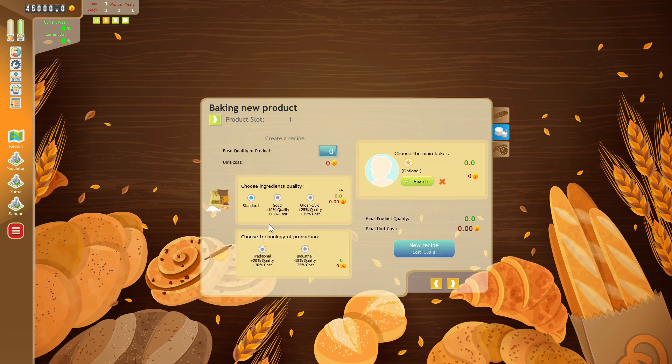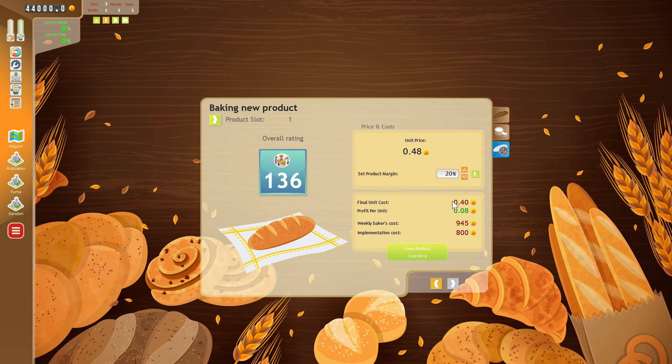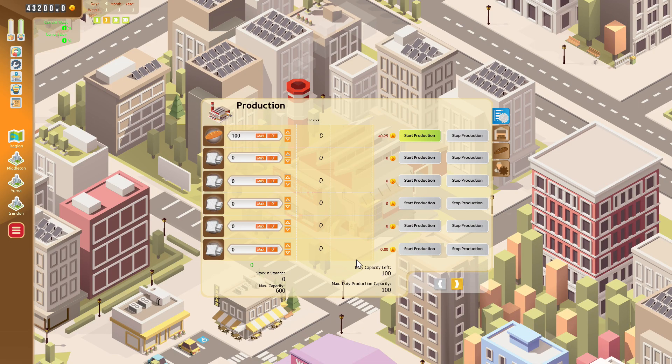We're gonna go with the standard and industrial options. Let's find a new recipe. It costs me a lot of money — $100. This one is perfect. Let's save the product. Everything looks good — profit per unit looks much better now.